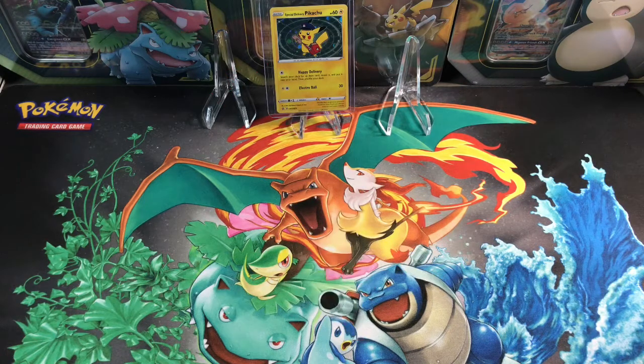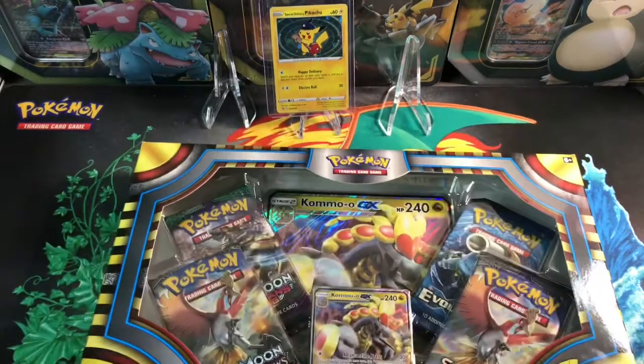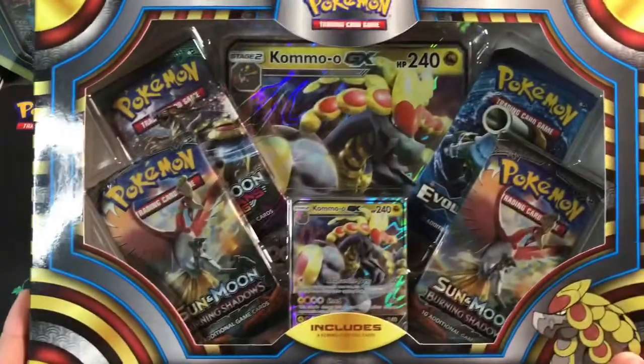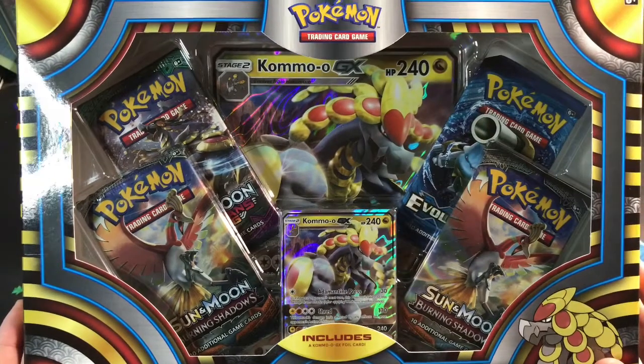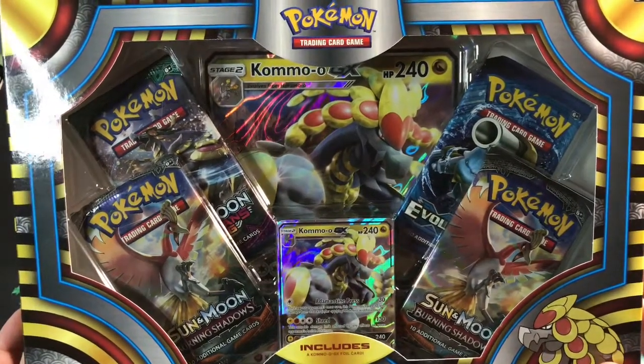So anyway, we're not talking about just this card today — we're going to open up some Pokemon cards. What you got for us today, Cassie? Today I have a Kommo-o GX box. In this box it has Burning Shadows, two Guardian Rising, and one Evolution. Okay, cool.